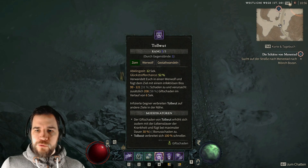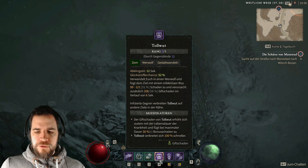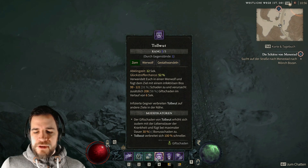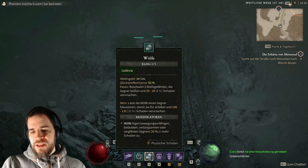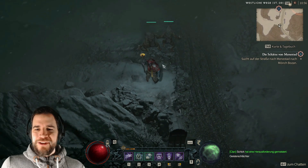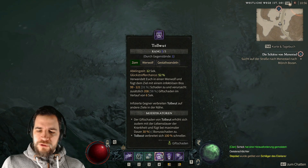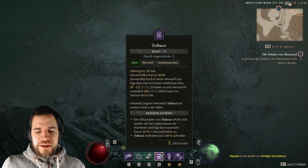Und als nächstes habe ich Tollwut dabei. Es kann sein, dass sich das noch gut ersetzen lässt im Laufe der Zeit, aber für die Beta hatte ich Tollwut dabei. Denn diese Tollwut breitet sich unter den Feinden aus und richtet richtig viel Giftschaden an. Bei den Modifikatoren seht ihr, dass die Wölfe durch den Aspekt selber Tollwut verbreiten und an vergifteten Gegnern 20 Prozent mehr Schaden machen. Also eine ganz schöne Symbiose hier. Ich feiere das, dass hier plötzlich zwei Wehrwölfe dabei sind. Schöner Bereichsschaden, weil sich die Tollwut ausbreitet, und so kann ich mehrere Gegner im Laufe der Zeit erwischen.